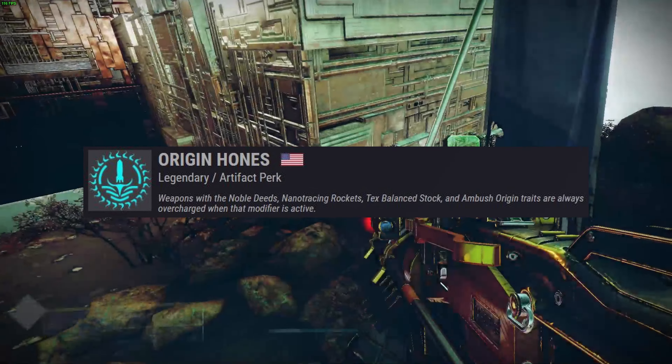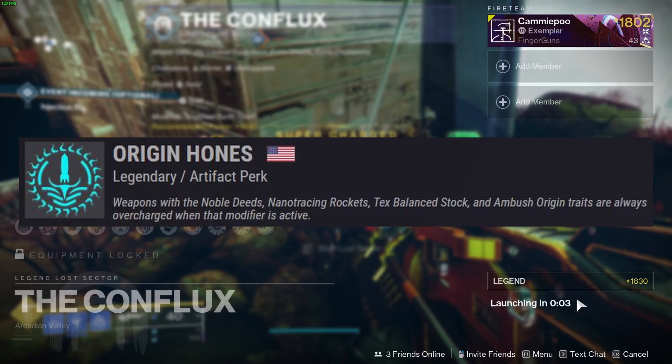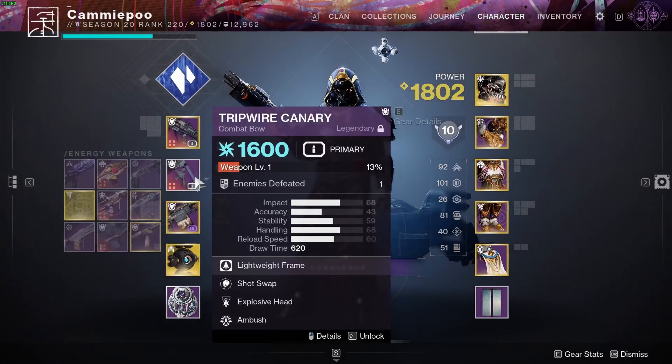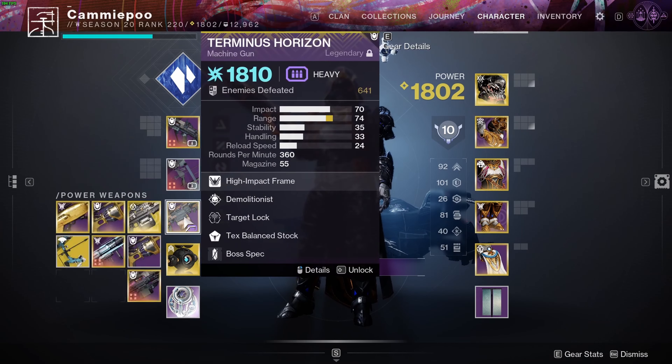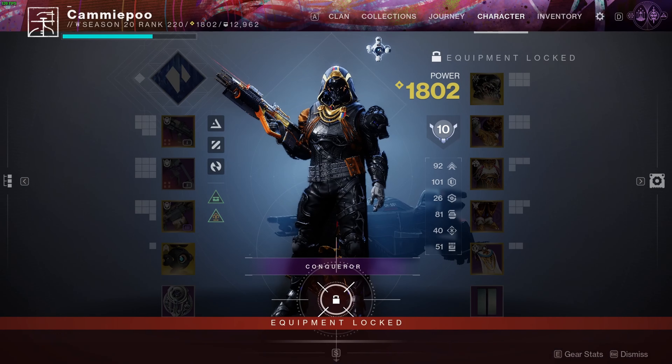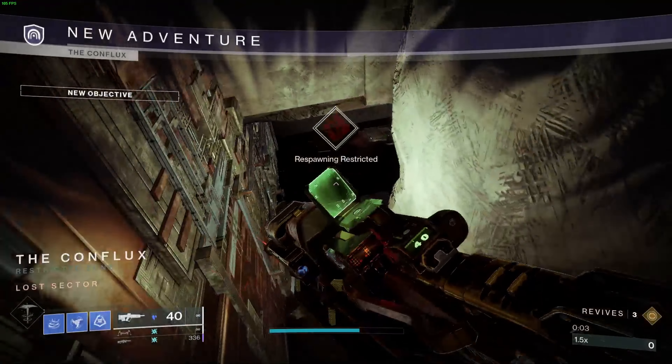Origin Hones is way better than we think. It is overcharging a ton of weapons without the traits even selected. Here I am with a completely reset Scepter, no Origin Hones active, going into a Legendary Lost Sector without any overcharges active. My subclass does not overcharge me. My weapons are all not overcharged — they're either Arc or Kinetic.